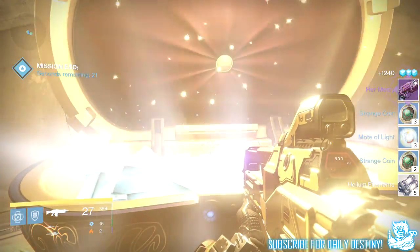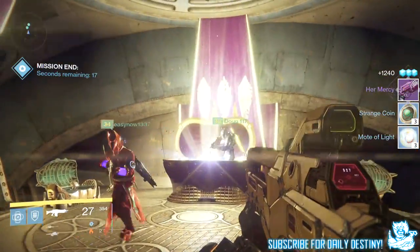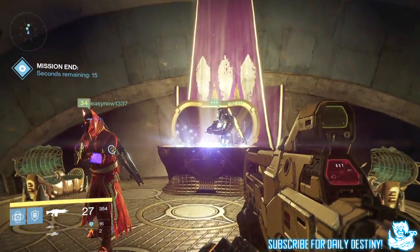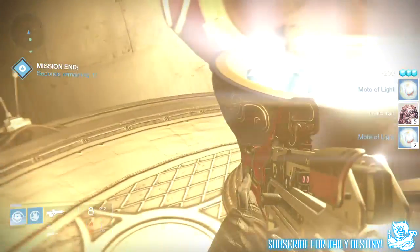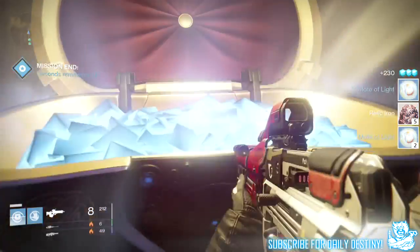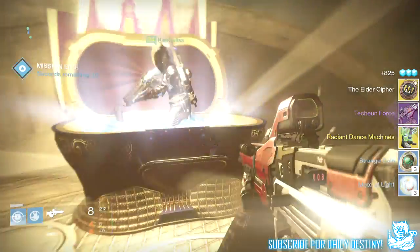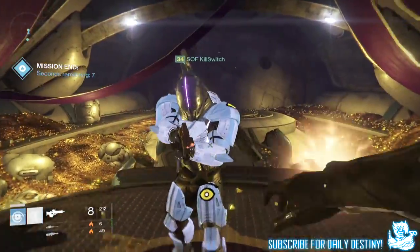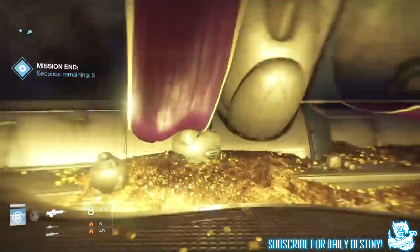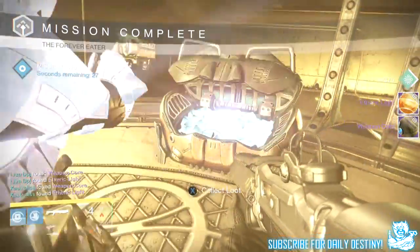Continuing the 35 on my Titan: I got four strange coins and Her Mercy hand cannon again. Not bad at all — got that Elder Cipher again which I'm pumped about. That'll be my third Elder Cipher in total, meaning I can get all the new exotic weapons that drop from the Prison of Elders. Moving on to my Warlock — from the 32 I got an armor core, six marks of light, five relic iron, three strange coins, a Raking Dance Machine exotic leg armor for the Hunter, and the Touching Force fusion rifle.